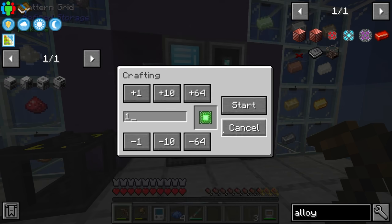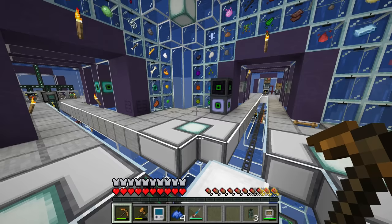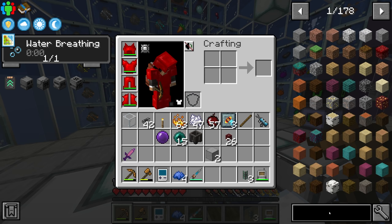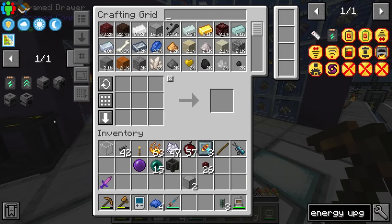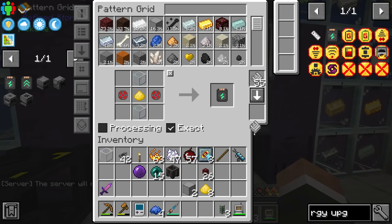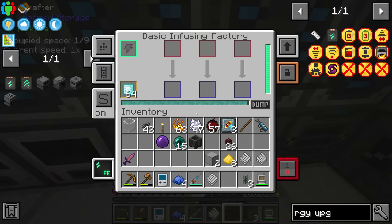Now we can simply request 16 basic control circuits to start. Our system also doesn't know how to make the speed and efficiency upgrades for Mekanism, and if we're going to set up full quintupling we're going to want to automate their production — every single machine requires eight of these and you end up making just way too many over a pack playthrough. Let's encode energy upgrades and speed upgrades.